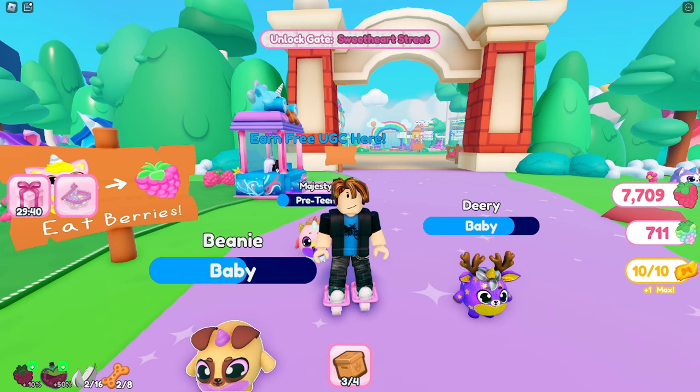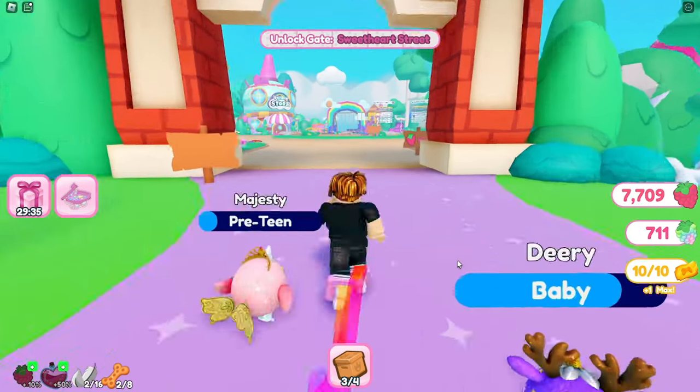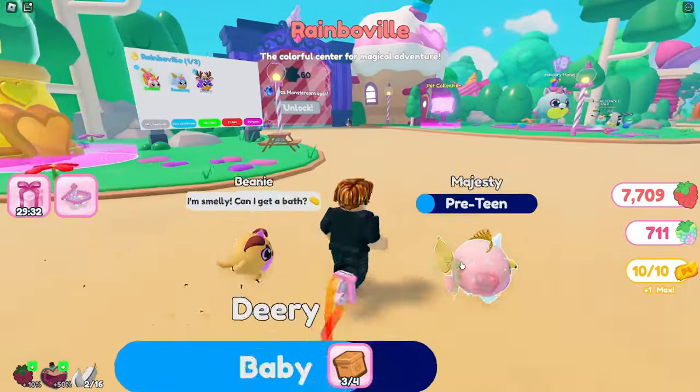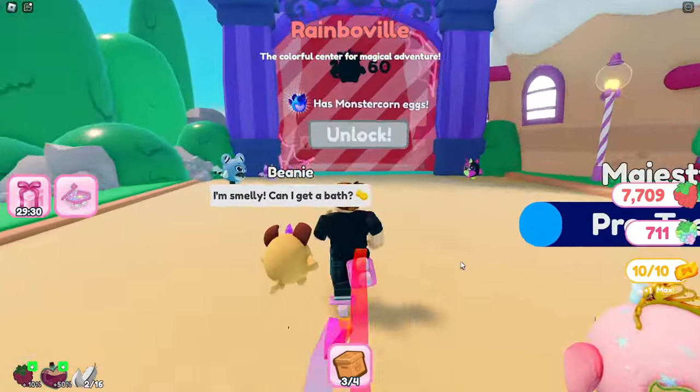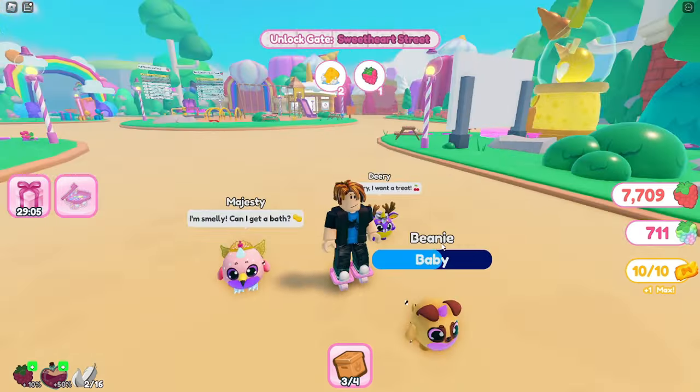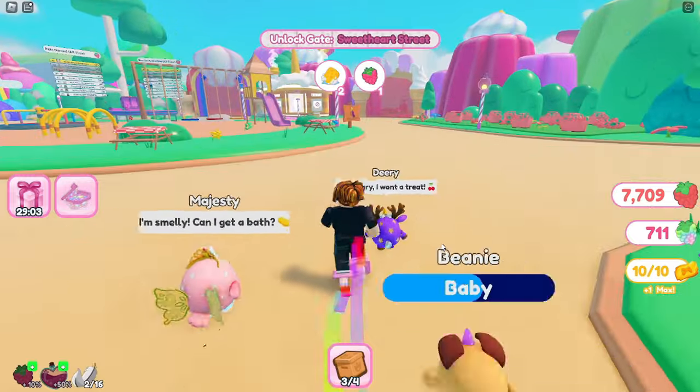For the hair, we need to unlock Monster Corn Mansion. To do so, we must first unlock Rainbow Villi Gate, which requires three hatches. After unlocking Rainbow Villi Gate, Monster Corn Mansion will be accessible — to unlock it you'll need 60 hatches. Once you've unlocked this gate, head to the UGC shop and claim the hair.